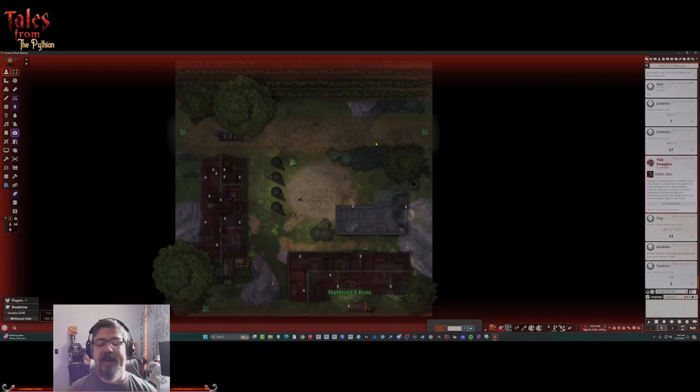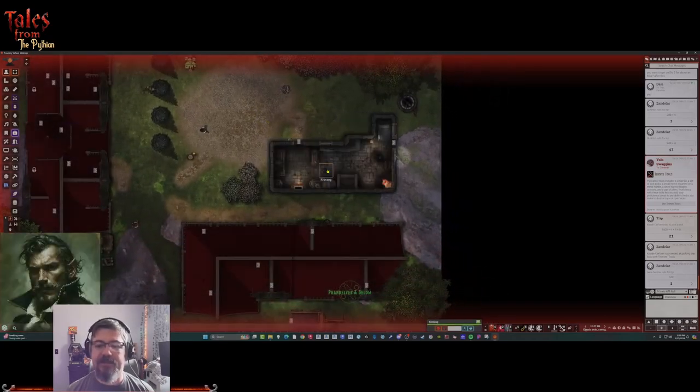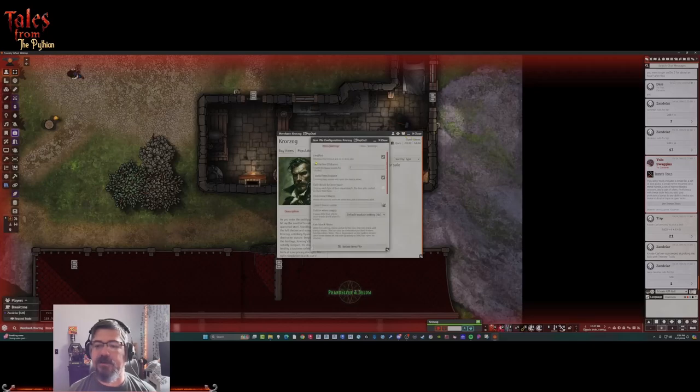Right now I'm in the scene that's going to be the smithy. This is a Baileywiki scene of the town and we made a smith here - Corzog the half-orc. We want to set up his items using Item Piles. We have this set up as a merchant - it is enabled as an item pile and under other settings it is a merchant.